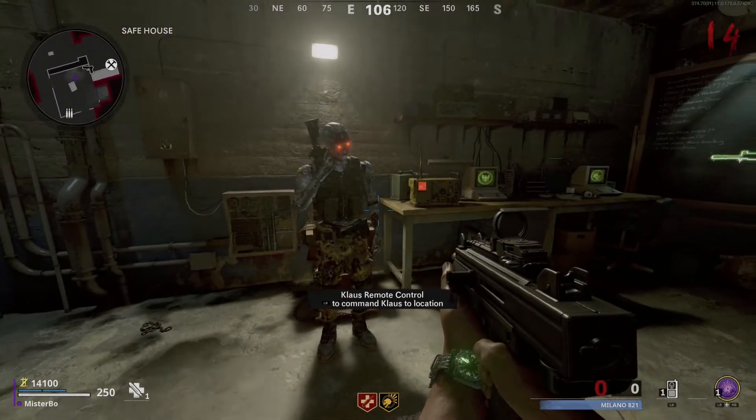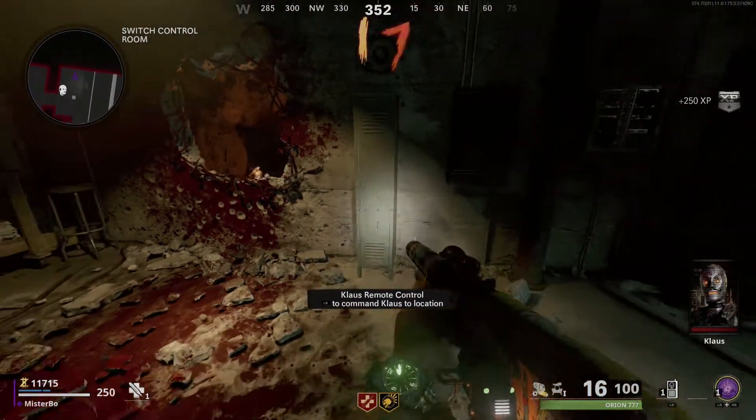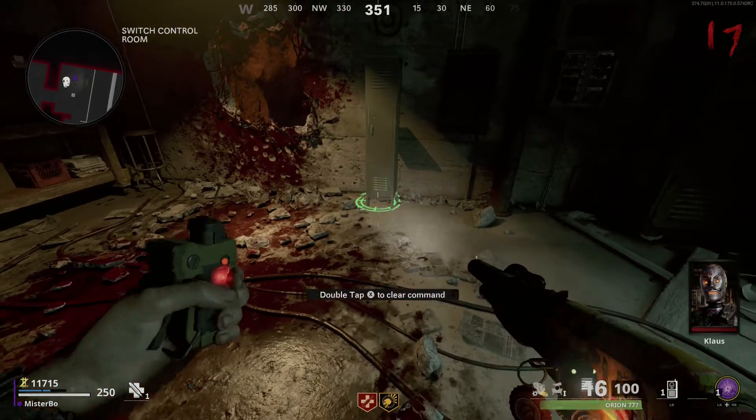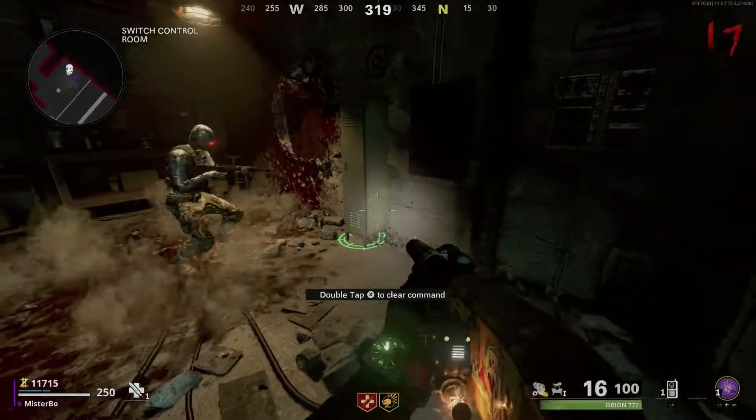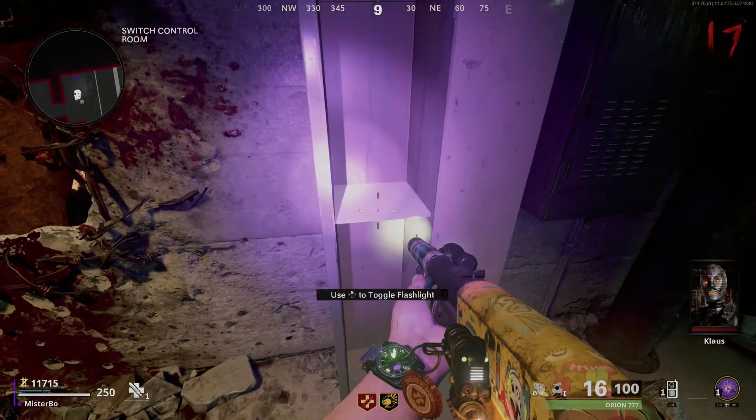Once you have Klaus built, you're going to need to head over to the switch control room. In the switch control room there will be a locker with a zero above it. Activate Klaus next to it — he will walk up to it, hit it, and inside you will find the UV light.